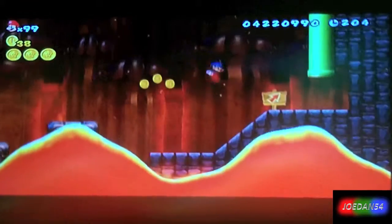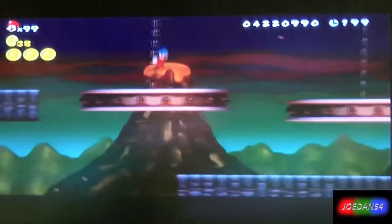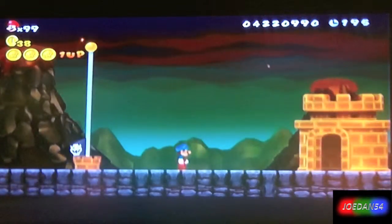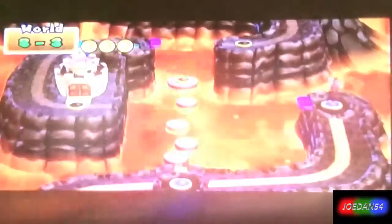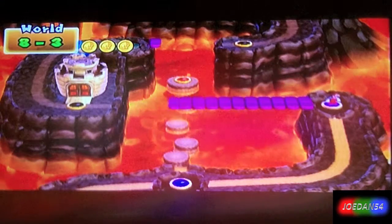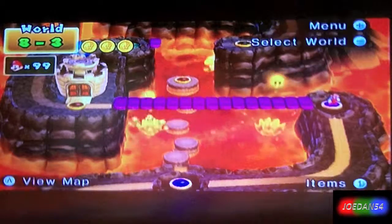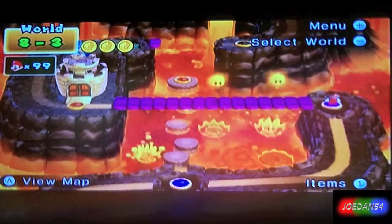Alright, only one death — that's pretty good. Moving on. And with that, this level is over. I've once more regained my 99 life count. Mario takes off his cap and the path opens to the mini fortress, which we will take care of next part on New Super Mario Brothers Wii Walkthrough. Bye-bye.